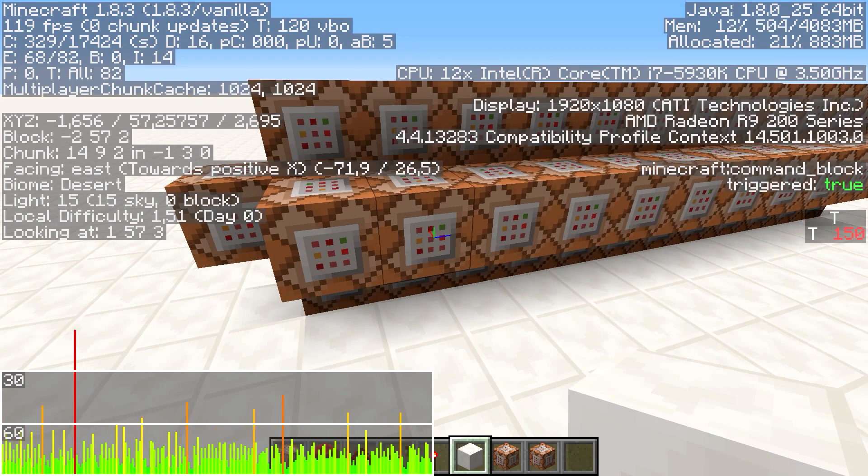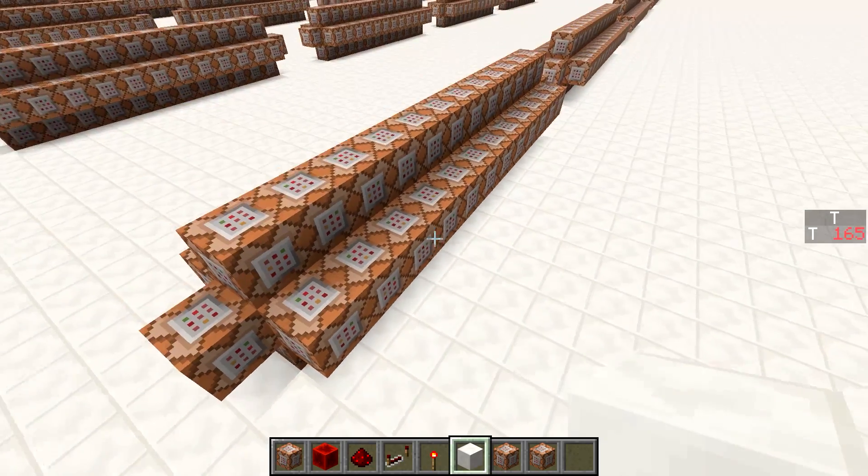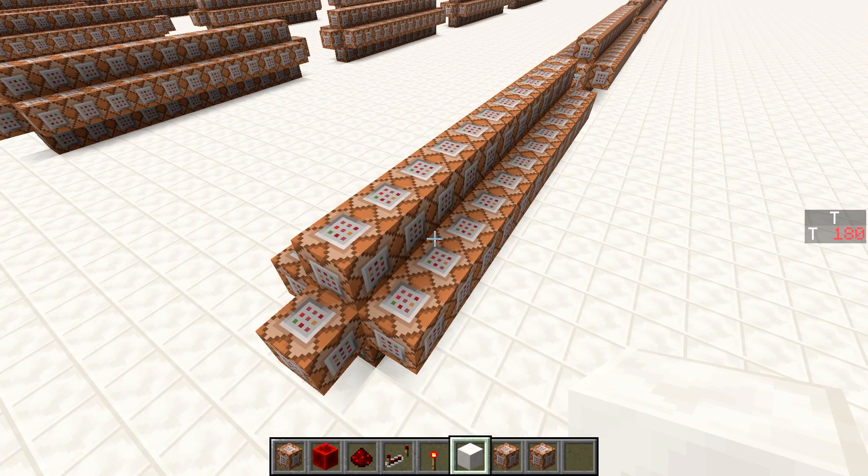How do we get around this? As you might recall, my Predator armor system used 140-some-thousand command blocks, and this is just almost 13,000 and it's already lagging the game to pieces.